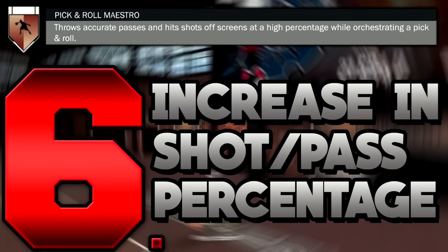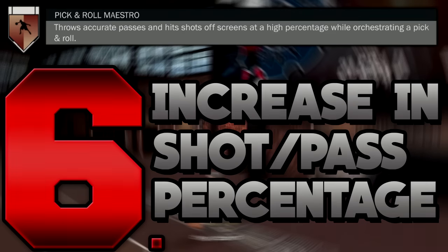Number six is Pick and Roll Maestro. A lot of people don't know this, but both the ball handler and the screener get a bonus whenever a screen is set. So if the center and the guard both have Pick and Roll Maestro, the center pops out for a three after setting a screen and gets a shooting bonus. This badge increases both your shot and passing ability, making it a crucial team badge — especially on the twos.